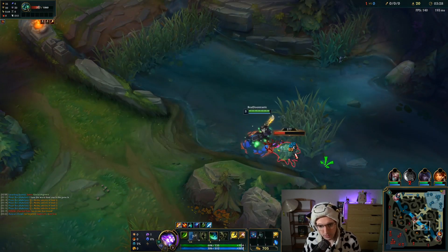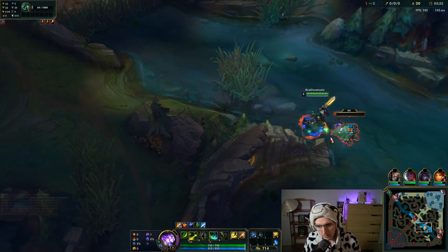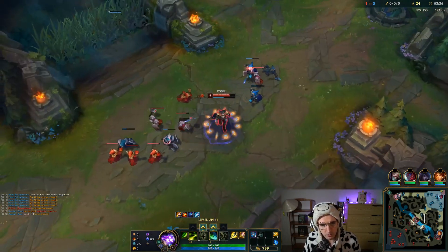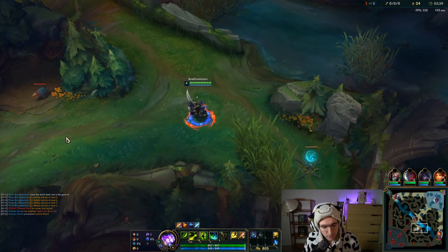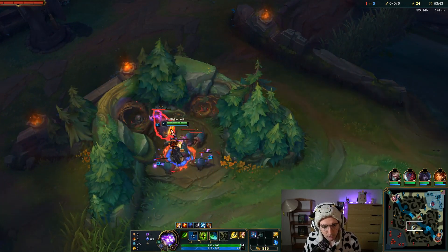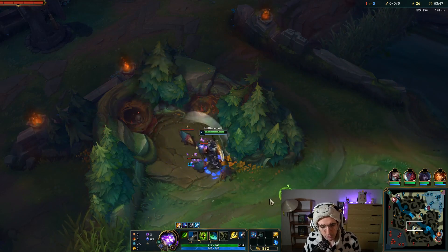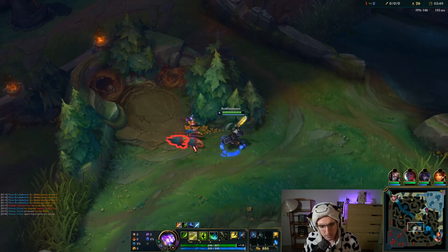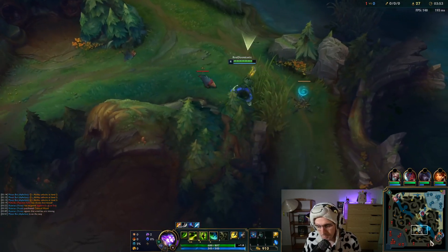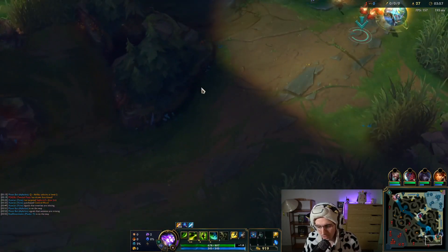Lee Sin has 16 CS. The burn is still a little confusing how it functions. His raptors are up — we're going to take these and smite them because raptors are super easy to kill with the burn. Basically what we do is Master Yi is now a burst champion — a burst alpha strike spamming champion rather than an on-hit champion.